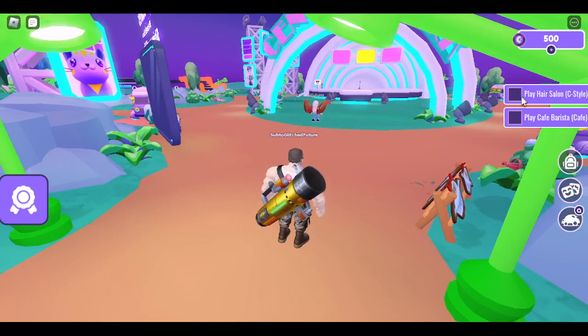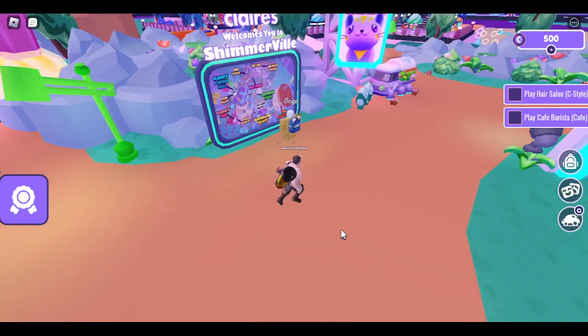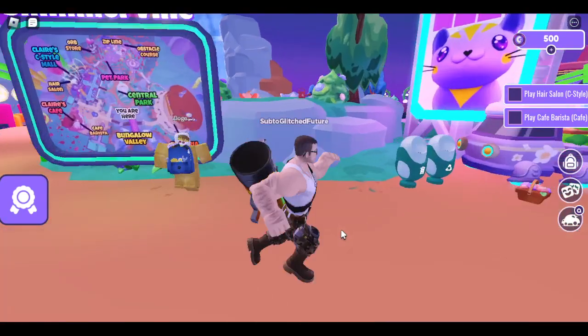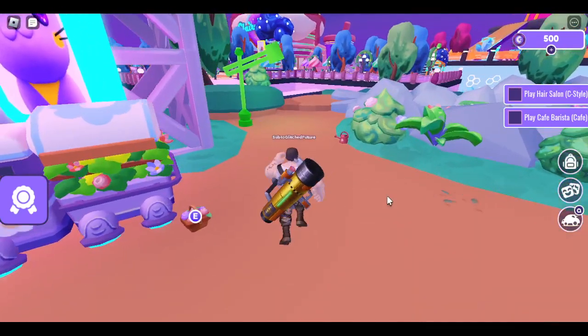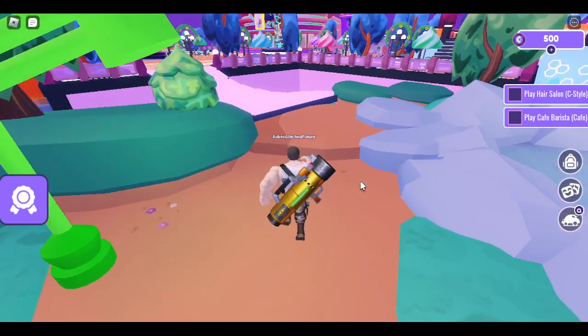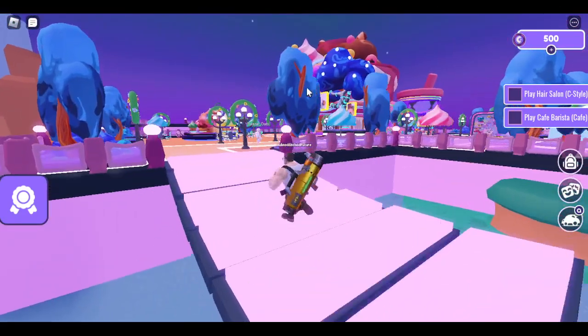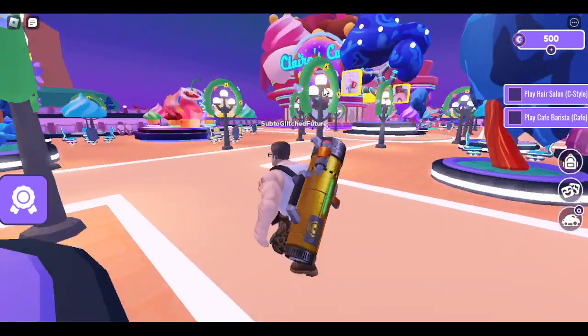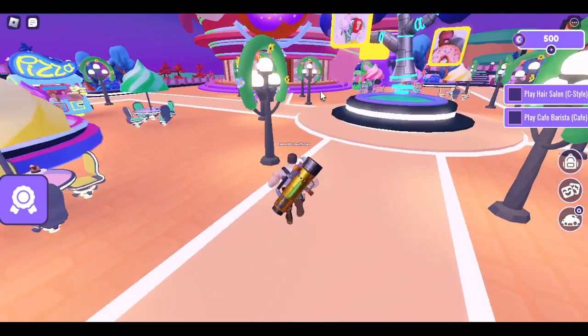Basically when you're done with that, you're going to play hair salon. All you need to do is play a mini game. Follow me — I'm at spawn right now. Once you go to spawn, keep going and then take a left. Once you're on this bridge area, take another left onto the bridge. Then you see this big cupcake and donut thing right here — Claire's Cafe — go ahead and walk over there.